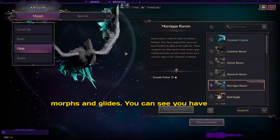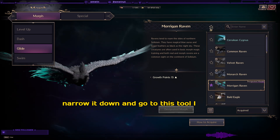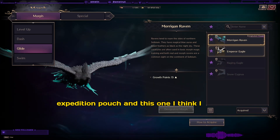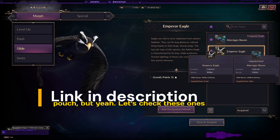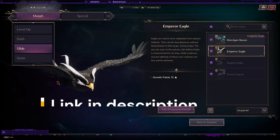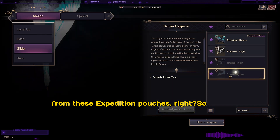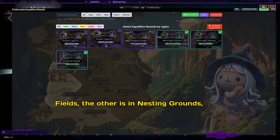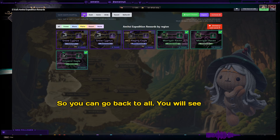I'm going to go to Morphs, then Glides — you can see there are lots of glides here. Let's narrow it down using the tool I built. I have Morrigan and Raven, which I got from an expedition pouch, and another one I got from an event. For the Emperor Eagle, you can get Raging Eagle and Snow Cygnus from expedition pouches — one from Urstata Fields, one from Nesting Grounds, and the last from Monolith Wastelands.